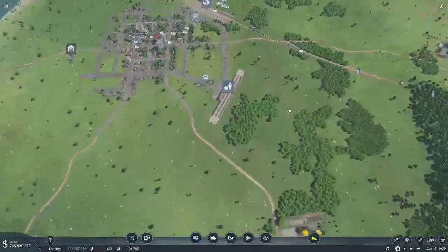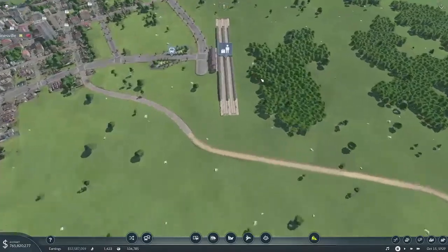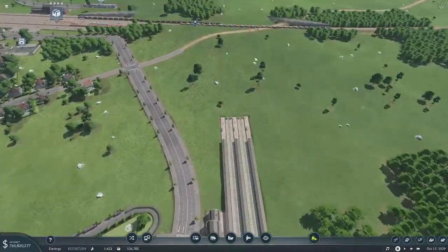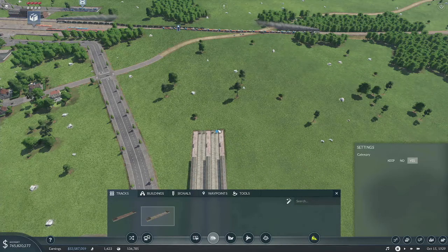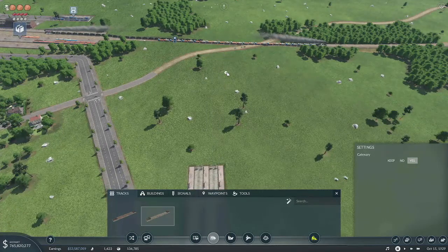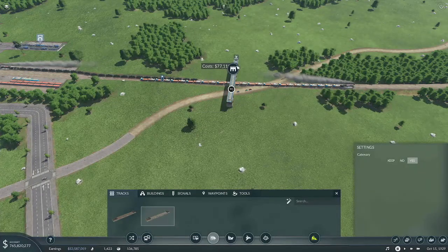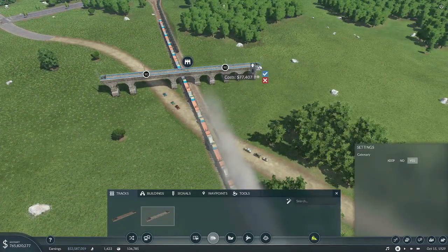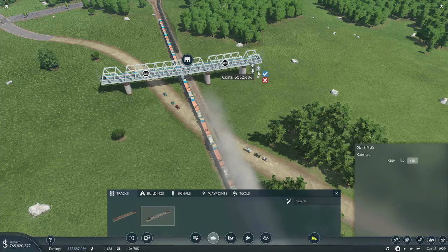I'll come back to it. So I think we will use one of the right-hand tracks for this. Let's go ahead and run him across the road here first. We'll raise this up and just do a bridge across. How does that look? Why are you going downhill there instead of just staying level? We've got a newer bridge type so we'll use that.